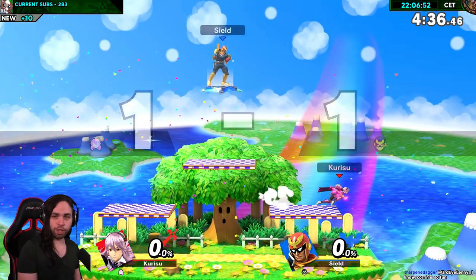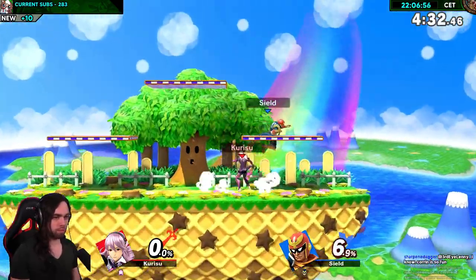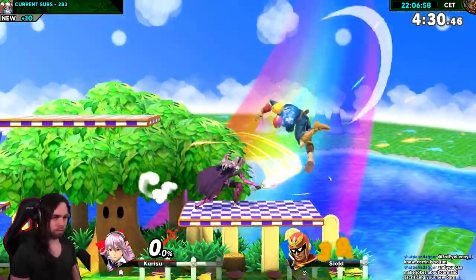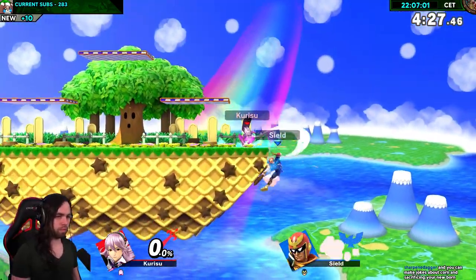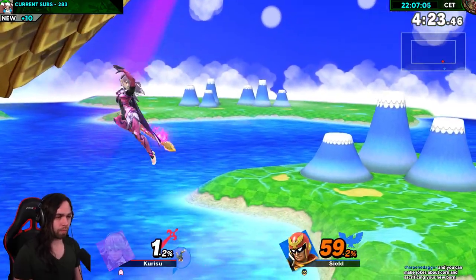Damage given 192% and took three stocks. At least I don't have to make a video on whether you can kill only with Corrin's down air anymore. I do only recommend it if you're 100% certain that it hits and you have a stock advantage anyway. If you mess up the timing, your stock is definitely gone.